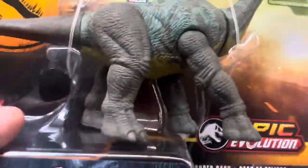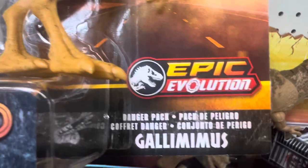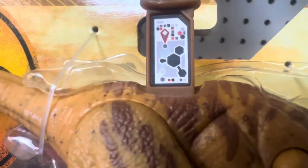And the last one is the Danger Pack Gallimimus. Here's the QR code for that one.